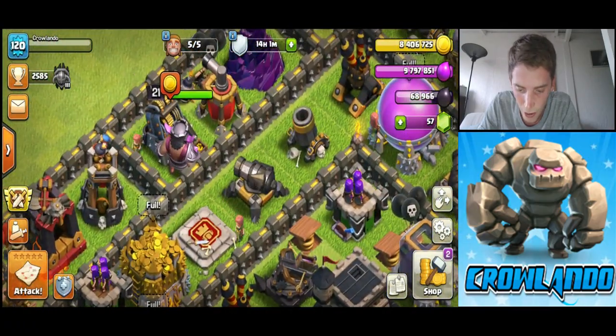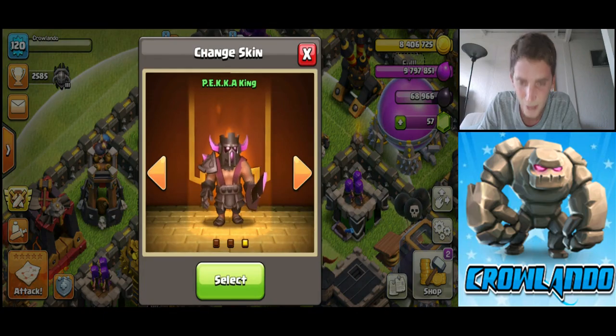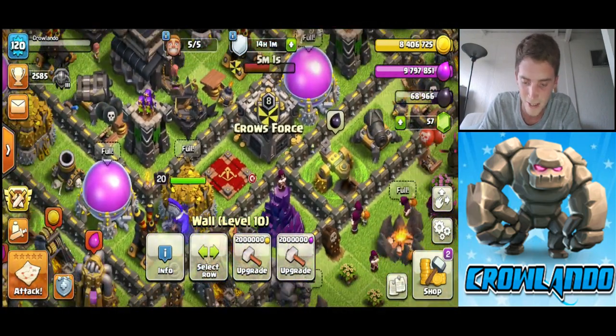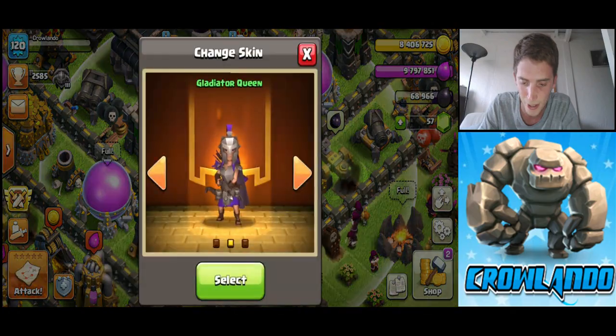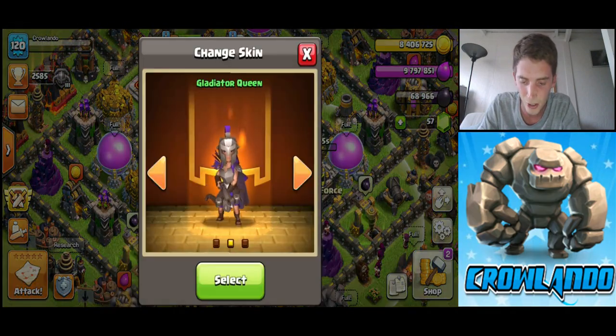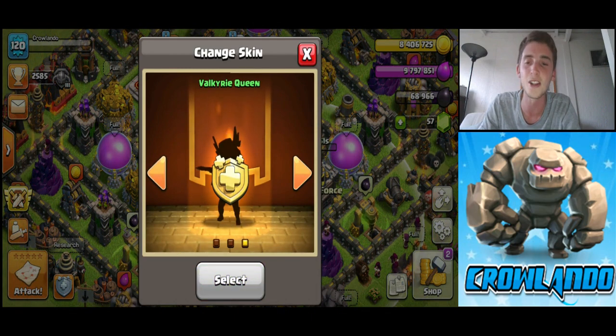As you can see I've got the Pekka King to level 21, and the Gladiator Queen at level 20. I've actually got the Gladiator Queen Archer Queen, and that's the new one — Valkyrie Queen.